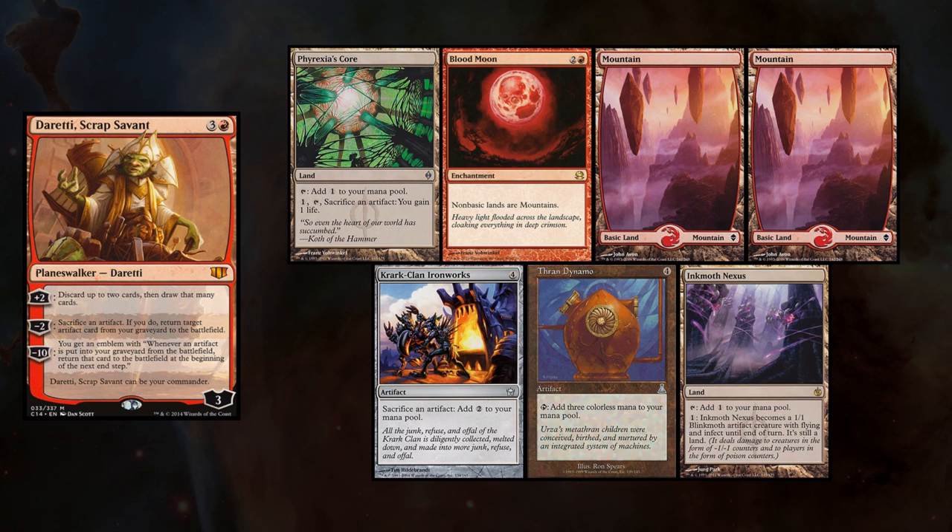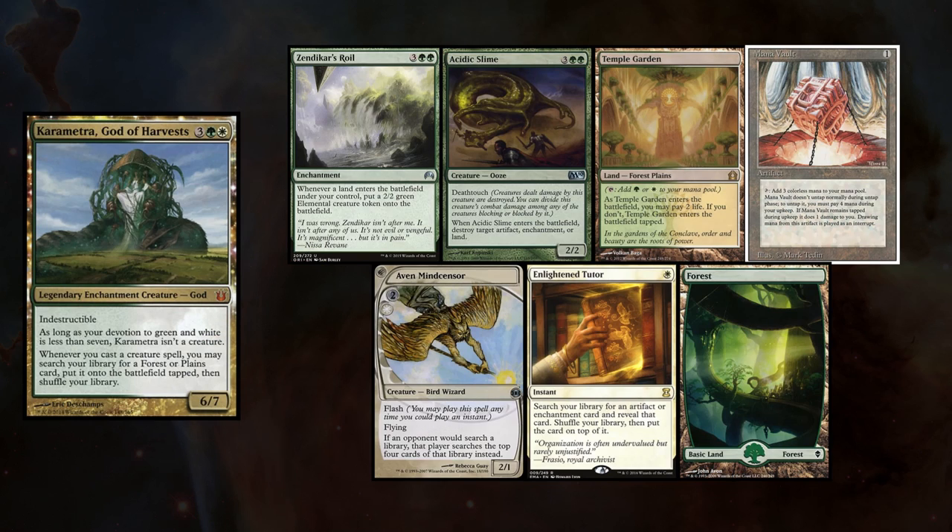For openers I keep a hand with Phyrexia's Core, Blood Moon, two Mountains, Krark-Clan Ironworks, Thran Dynamo, and Inkmoths Nexus. Ivan's hand had Zendikar Resurgent, Acidic Slime, Temple Garden, Mana Vault, Aven Mindcensor, Enlightened Tutor, and a Forest.